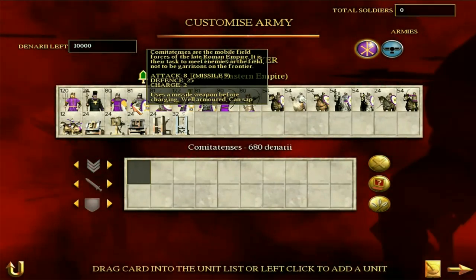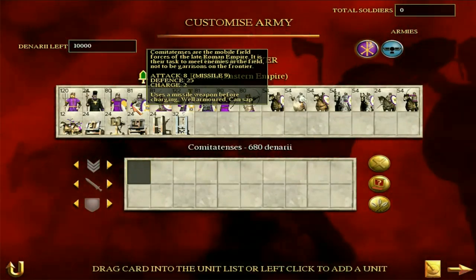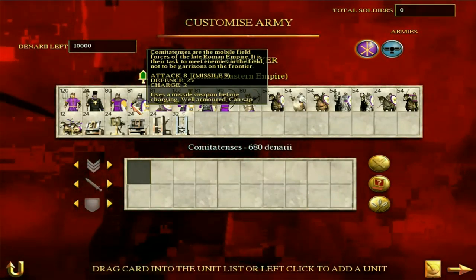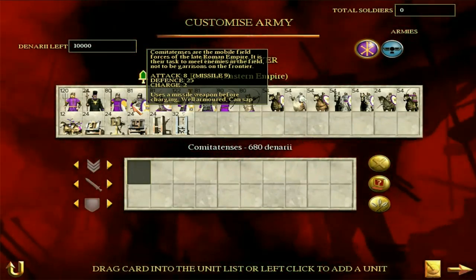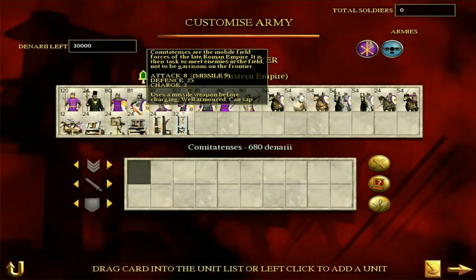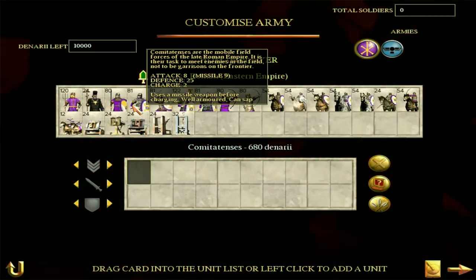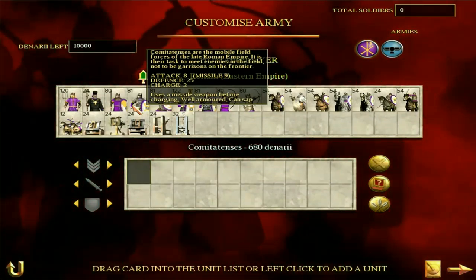Now we're going to get on to the Comitatenses, which are better. They are mobile field forces of the late Roman Empire — their task is to meet enemies on the field, not to garrison frontiers. They're a more offensive troop, even though they have a defense of 25, which is pretty solid. They're well armored, with a missile attack of 9 with their pila, which is good. An attack of 8 is nothing particularly amazing — they don't pack a huge punch — but they'll do a pretty solid job in battle. The fact that they are well armored and you can get them early on in the campaign is a good thing.